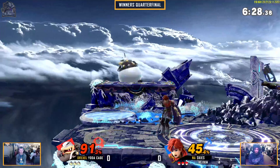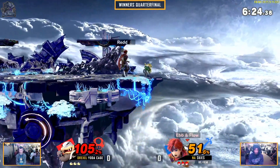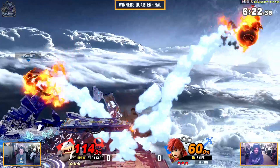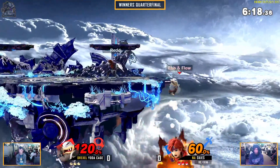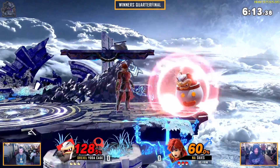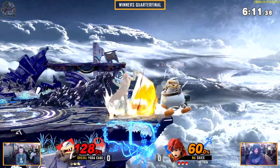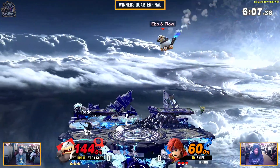Good punish on that jab. Side B is bold there — I liked it. It even set up for the air dodge in, because when you hold shield and in to try and option select the DI on side B, it will buffer that air dodge in.